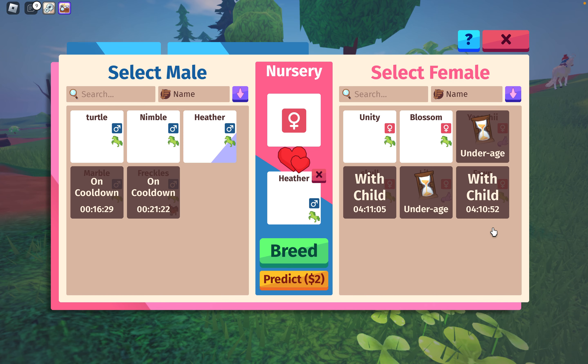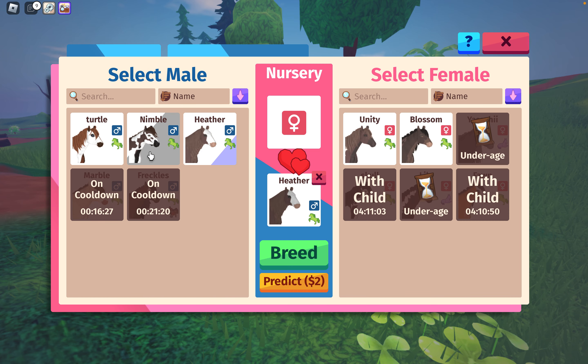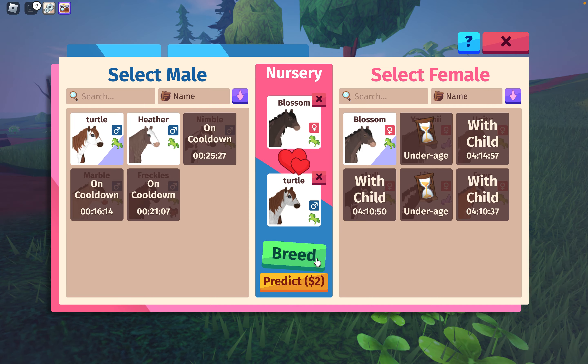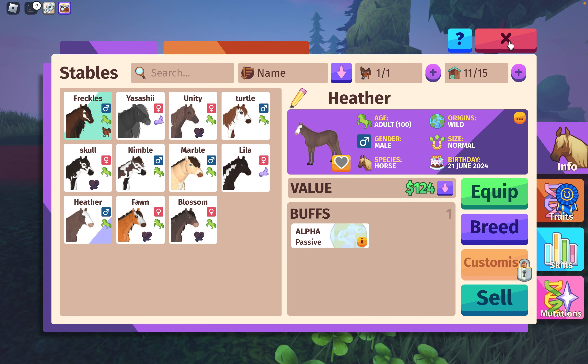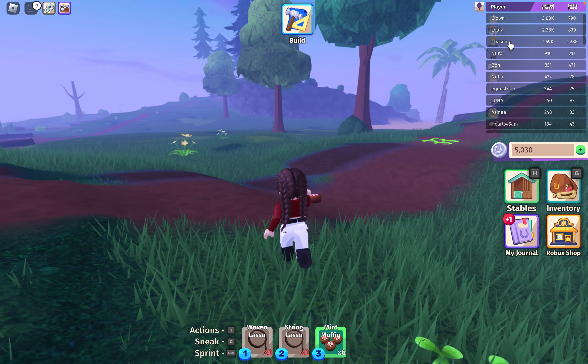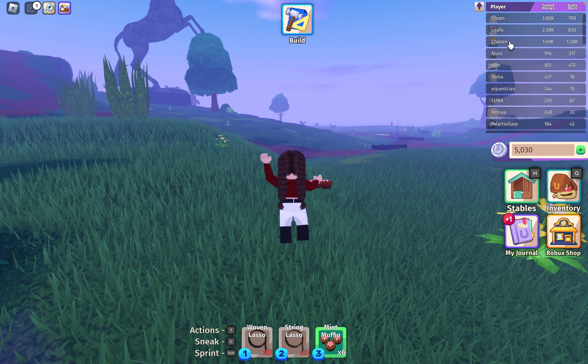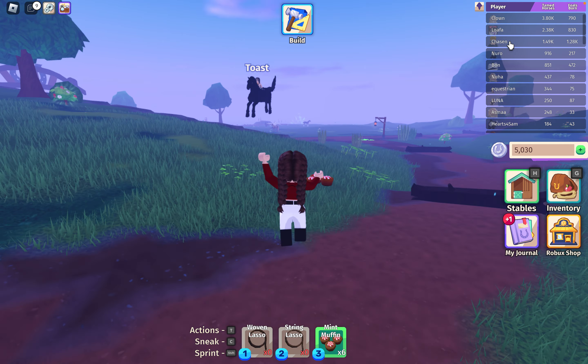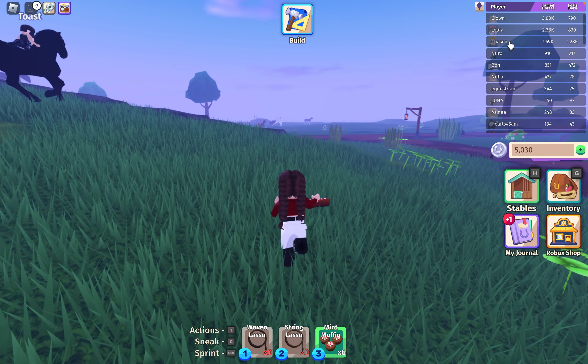Your name is Heather. Why is your name Heather? Let's breed Heather with... your name is Heather and you're a male? Weird. Let's breed Nimble with you and Blossom with Turtle. We still need one more mare. Let's go over here — there's some horses over here.